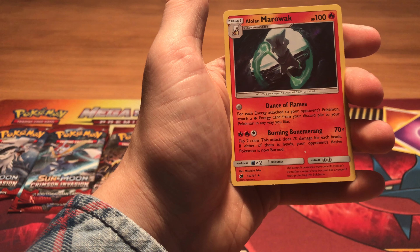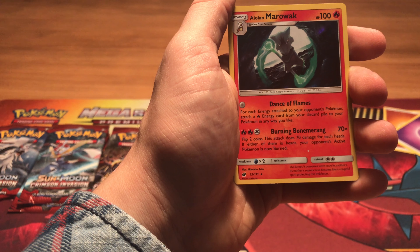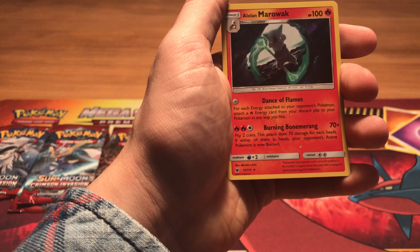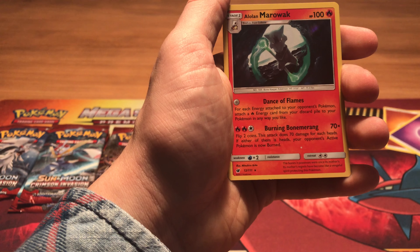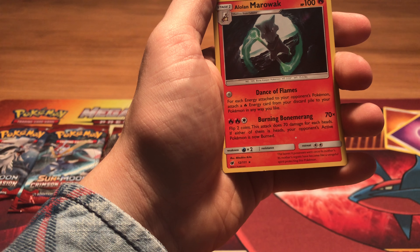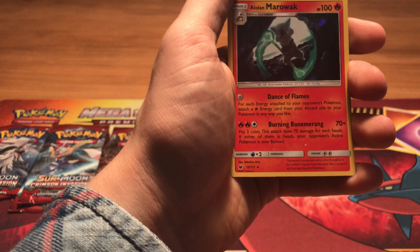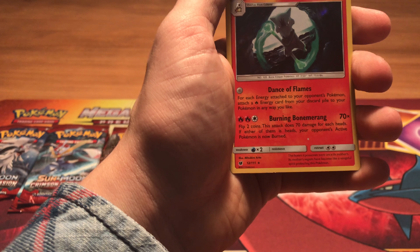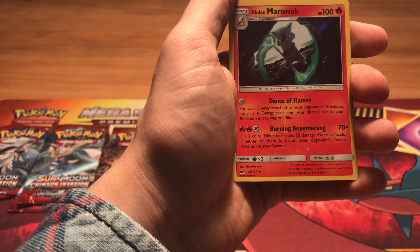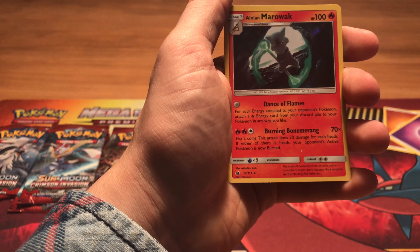Without needing any energy, you can use Dance of Flames: for each energy attached to your opponent's Pokemon, attach a Fire Energy card from your discard pile to your Pokemon in any way you'd like. And for three energies, Burning Boomerang: flip two coins — this attack does 70 damage for each heads. If either of them is heads, your opponent's active Pokemon is now burned.